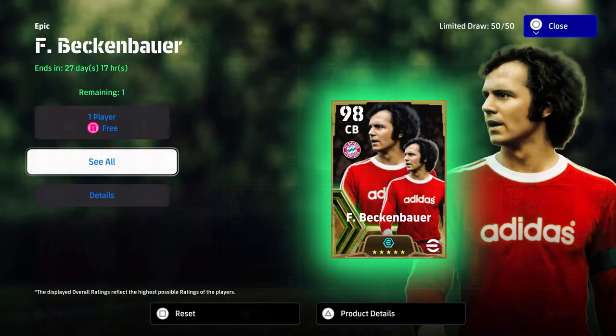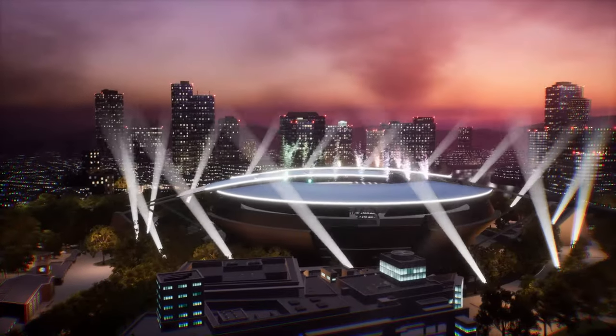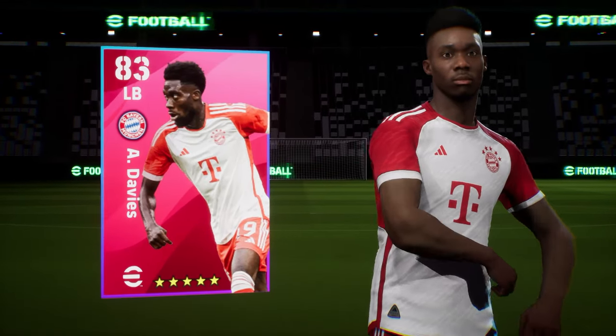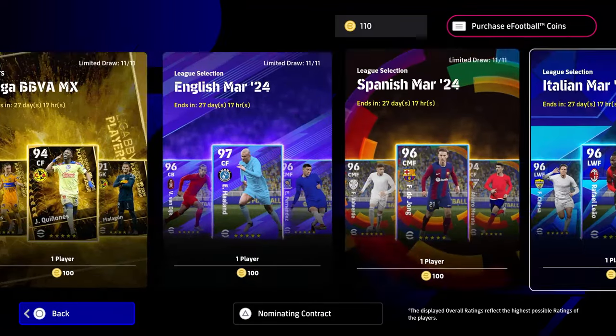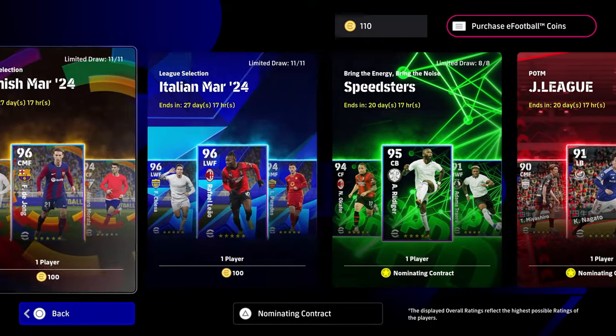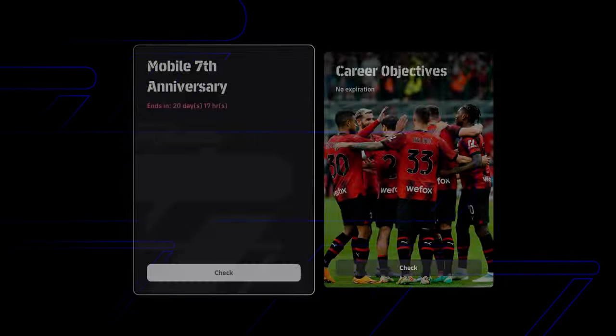These are a throwback to iconic moment players. Once you open your spin the box will disappear. So obviously when we open a spin here, we're going to get Beckham Bar first spin — no, but we get Davies first spin here, which isn't a bad one to get as a left back. It's the old iconic moment version of Davies, kind of that style. This box is going to disappear, but fear not because you can get more spins very, very easily. So we're going to jump over to objectives.